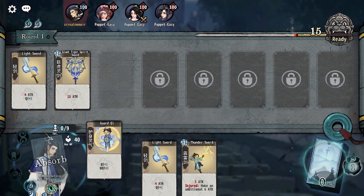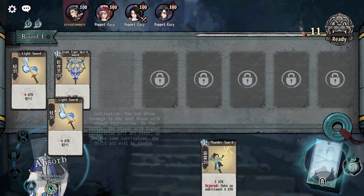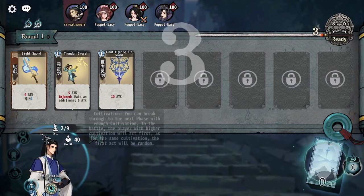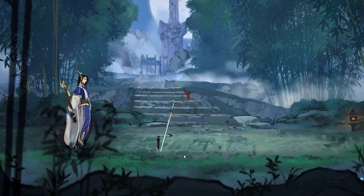You can also absorb cards by dragging them to your character or by right-clicking on them. And you can combine cards by just dragging them together — all this stuff should be pretty familiar if you played the tutorial. As you absorb cards or combine cards, your cultivation will go up. And as you hit this threshold, you can break through to the next level, which gives you access to stronger cards.